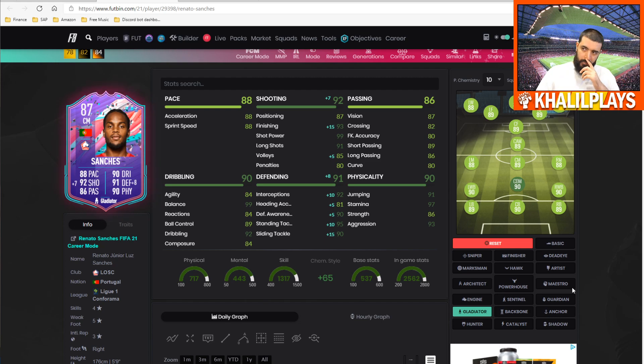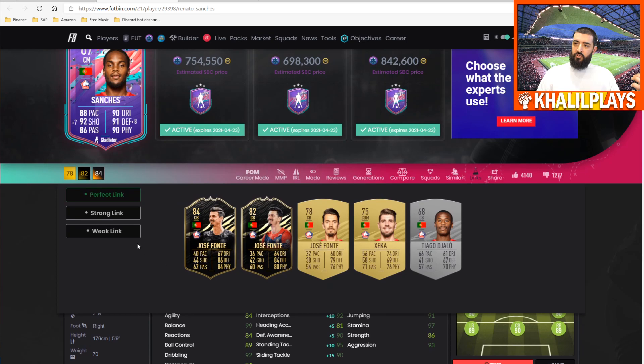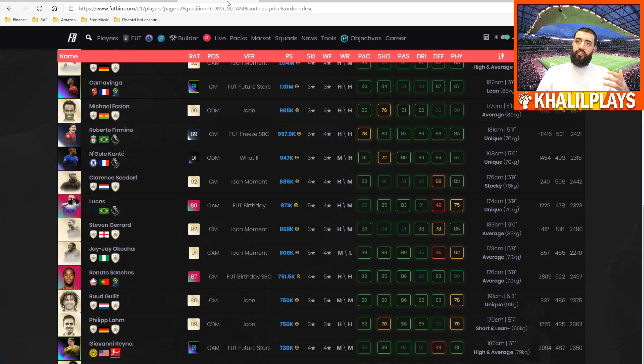Renato Sanchez is a one-of-a-kind player. Comparing to Hossam El-Shahat, I think El-Shahat is more of a techie player whereas Renato Sanchez is much more physical — almost Wayne Rooney-esque physicality — with slightly lower technical ability, but you get a meta boost because of how well he plays the game. In terms of linkability, there are perfect links to Fonte, strong links to Portuguese icons and other Liga players like Bamba, Yazici, Vitinha, Jonathan David's Future Stars card. In terms of price, he sits just above Baby Haaland and just below Prime Moments JJ Okocha and Steven Gerrard.